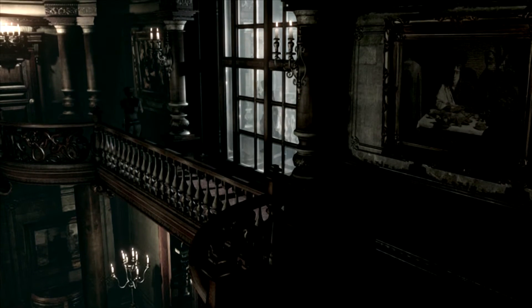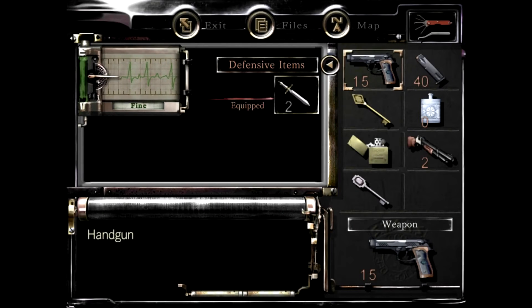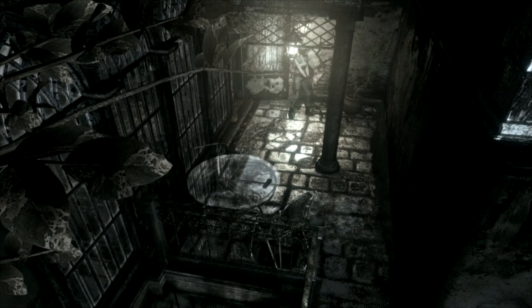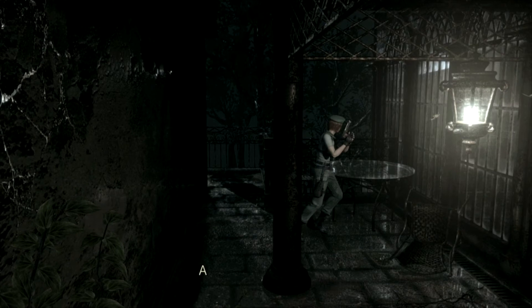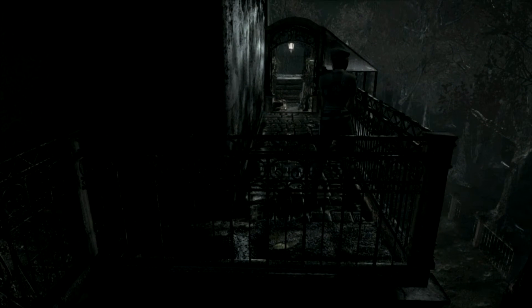We're going to run straight across here to this door. You use the mansion key. Let me make sure I got an inventory spot — I do. Camera angles in this area are a little wonky. Take those. Come on, there's bullets there. I know it's a table made of glass, I'm not an idiot. Get the bullets! Oh my gosh. There we go.